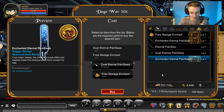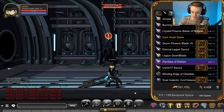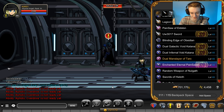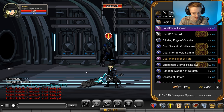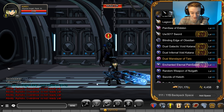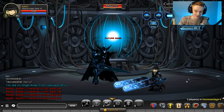I'm going with the dual version first, and we get the free storage and the upgraded AC version as well. Here's the original Pain Saw equipped, and here are the Eternal Pain Saws. They're a lot larger in size. There's electricity and hand animations on the new ones. I like the simplicity of the original, but the new ones are very cool.